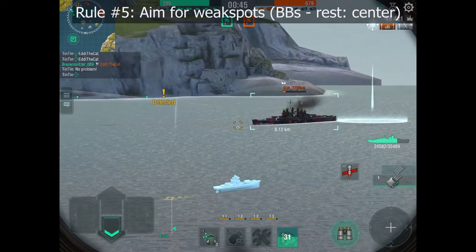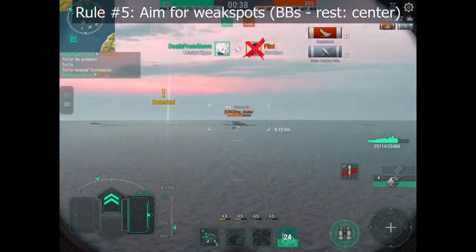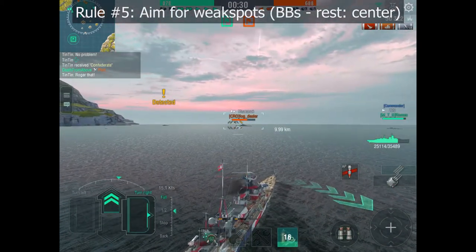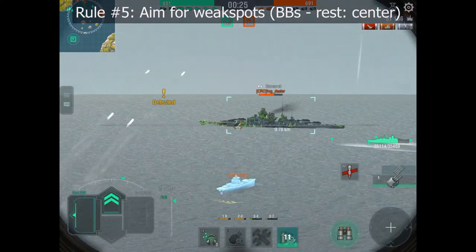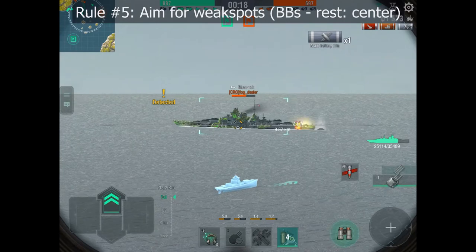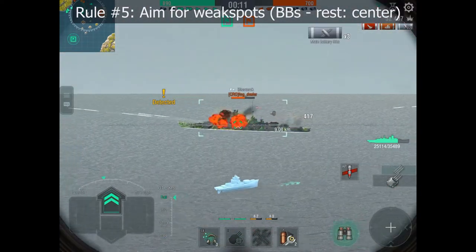You see how well heavy cruisers perform against other cruisers and how poorly they perform against battleships if you're not hitting the right area. Let's try that again with the Bismarck — hitting the front gives nothing reliable, so I focus on the rear. Still, despite hitting the rear of the Bismarck, we only get half-penetrations. These ships are really not meant to go against battleships on their own.